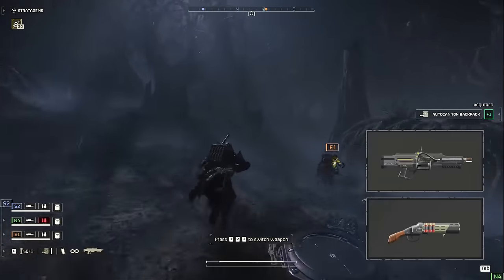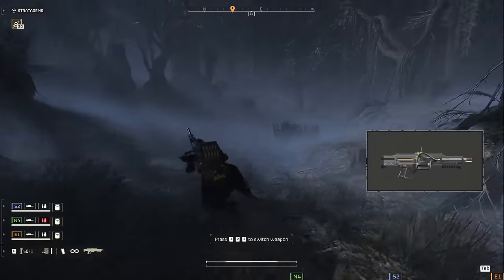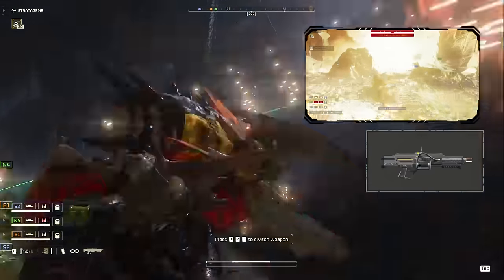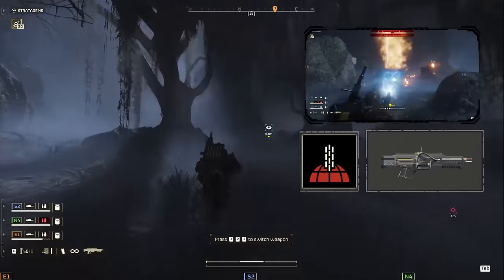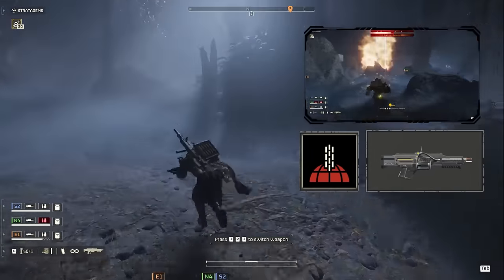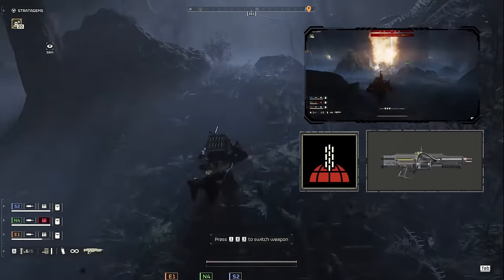That's especially true when we combine the Autocannon with stun grenades for giving those chargers a 23mm enema. Backing it up, we have the Arc Blitzer and Bushwhacker Shotgun for a nasty one-two punch. The Blitzer's going to be the main focus of our loadout by letting us play a more frontline role and for setting up a truly democratic combo — the pushback and stagger of the Arc Blitzer with the devastating firepower of the Orbital Gatling Barrage.